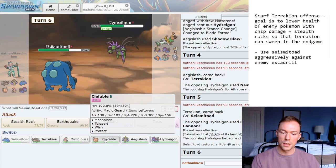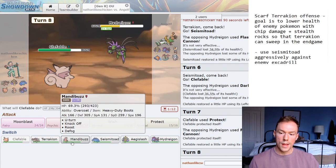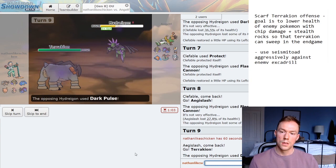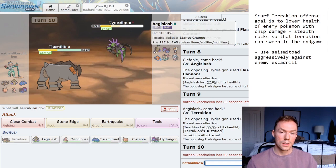I'm expecting a Draco Meteor here. He Dark Pulses — so that means he probably doesn't have Draco Meteor. We have another Flash Cannon — I'll get a bit of health back. My Aegislash has a lot of Special Defense. He's obviously Dark Pulsing here. I was unfortunate — he kind of got chip on my whole team. I don't love how I played that. I should have just called his bluff there — or rather, he called my bluff. But I'm not going to do that twice.